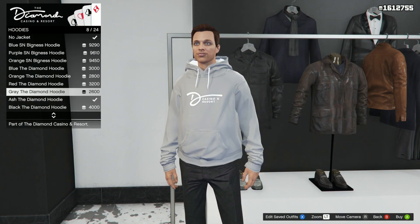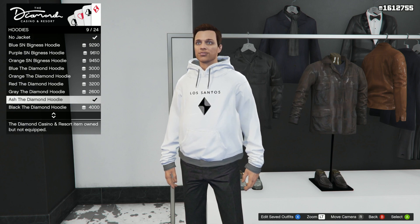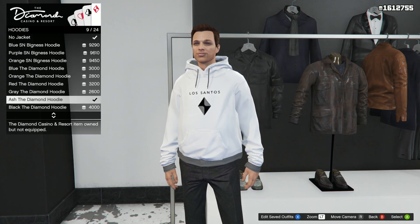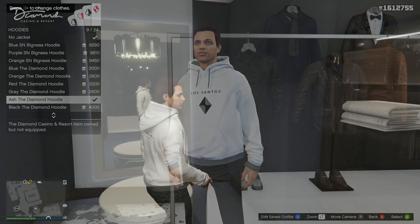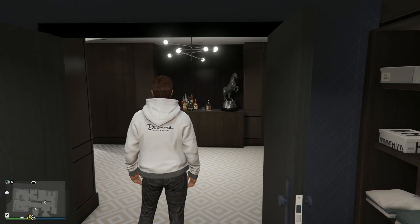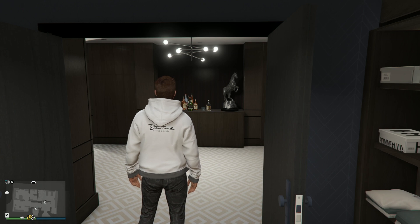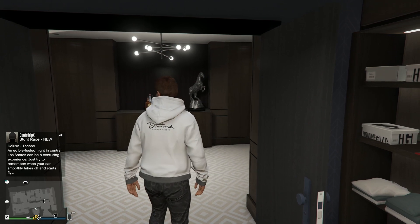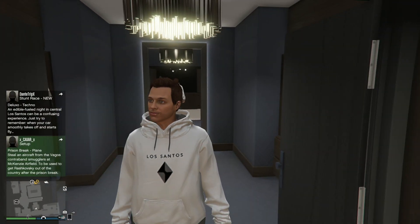As far as getting the hoodie goes, you can actually find this in the casino store. If you go to Hoodies, you will find the Ash Diamond Hoodie right there. It says Los Santos and has a diamond logo on the front. If we take a look at the back of the hoodie, it says the Diamond Casino and Resort. It's kind of like this casual, baggy, yet still luxurious hoodie design. Overall, it's really cool. I have received all three of the items.